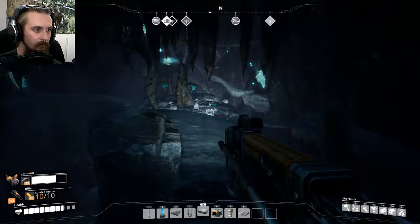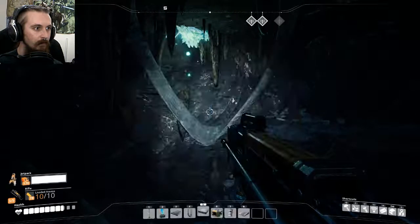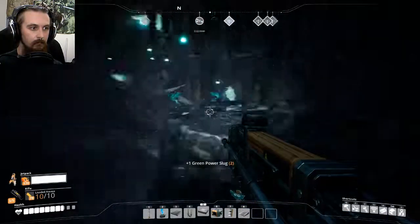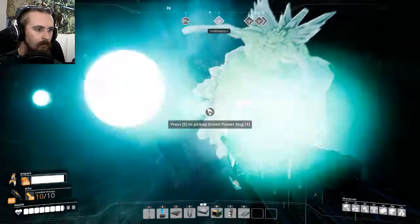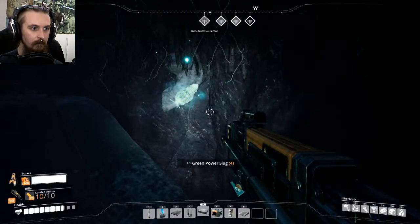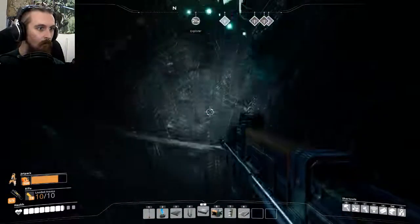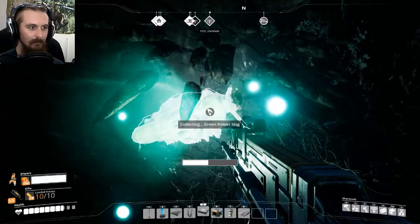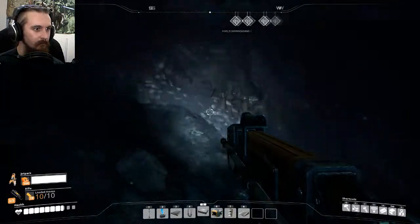Even if they're only green slugs, that's still good - I need power shards. You look like you might be a bit tricky to get. Nope, not particularly. What's that - like half a dozen of them in here? No complaints from me! Frame rate, frame rate, don't make me drop down. Thank you jetpack for saving my legs. Why am I finding this so difficult? Six power slugs - cool!